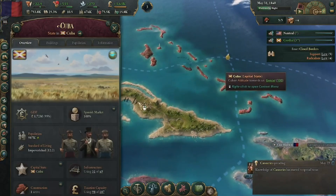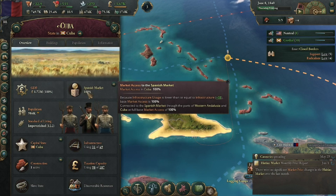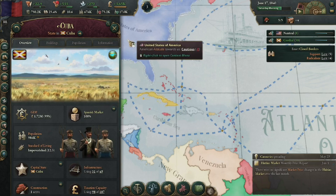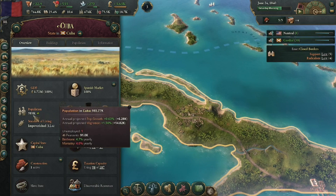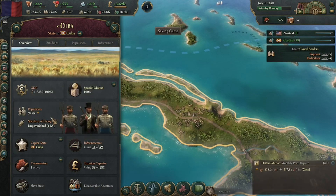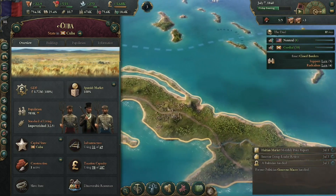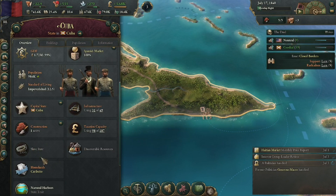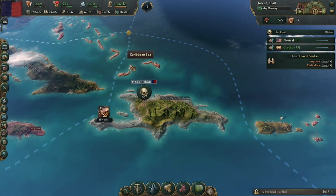Let's focus on Cuba and see what's going on. They're a part of the Spanish market because they're linked with Spain, so they are actually in their market. Pretty big population compared to ours, and their standard of living is impoverished - which is right where we're at because we don't really have industry. The key difference between Cuba and us is that Cuba is a slave state that can utilize slave labor and we are not.